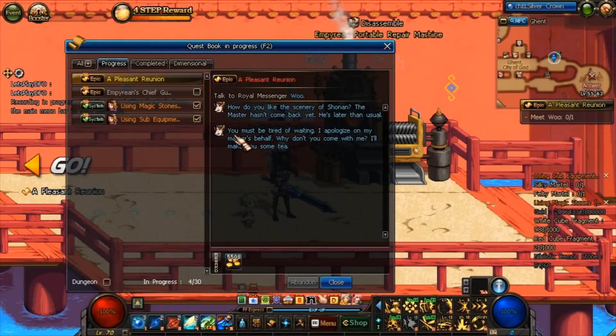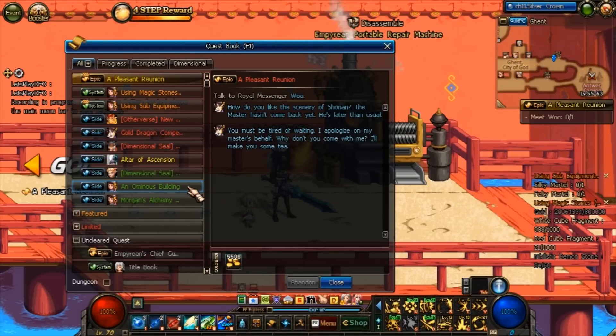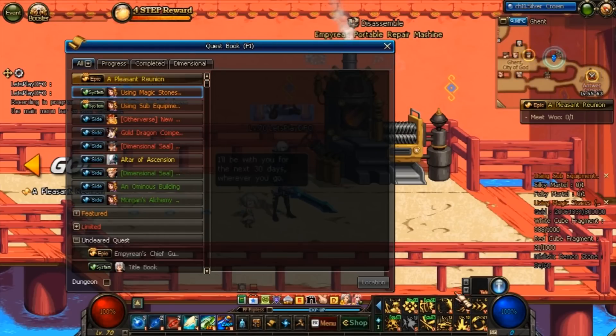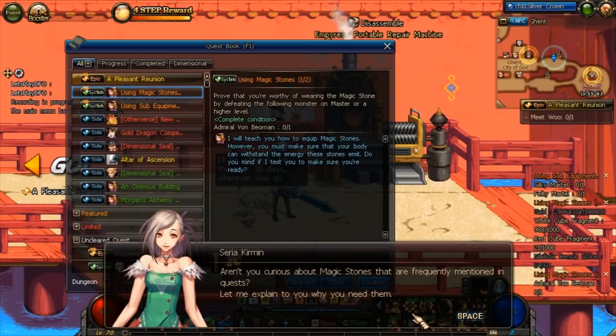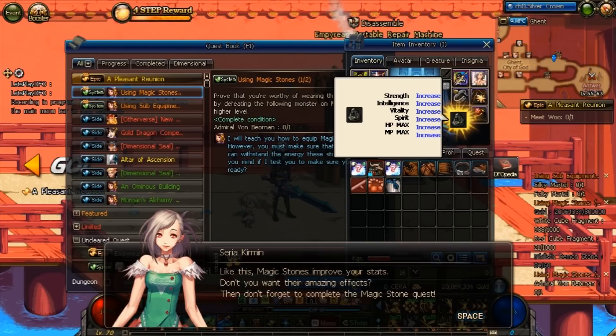At level 70 you can unlock a different equipment slot called the magic stone equipment slot. Let's receive the quest for this from Iris — it's a system quest and Syria will tell us about it. Magic stones are equipped like accessories, and you have to complete the level 60 sub equipment quest first.